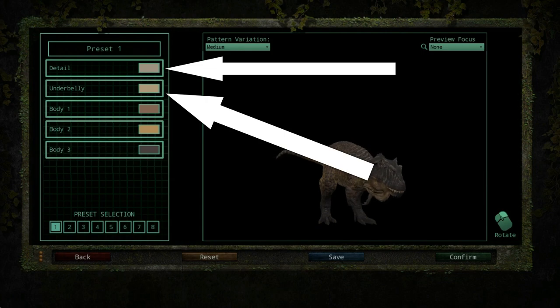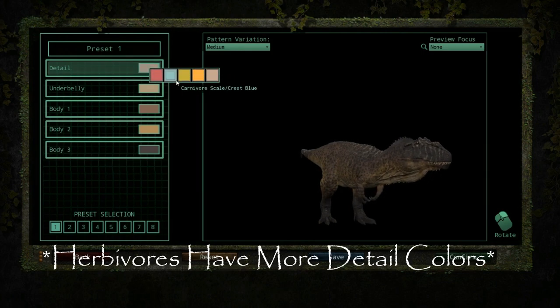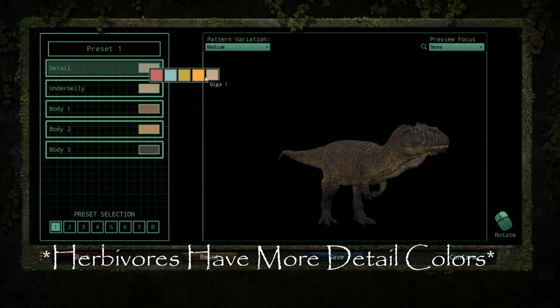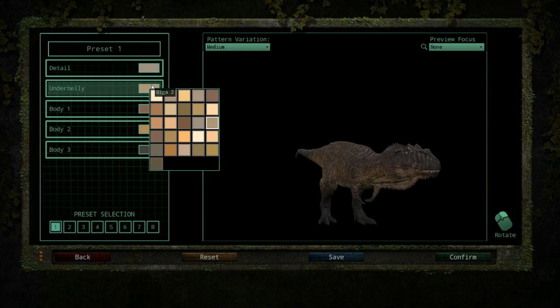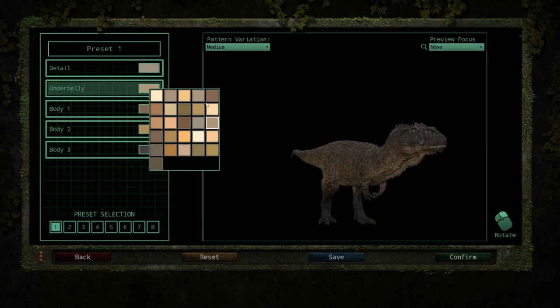Detail and underbelly are probably the easiest to talk about, so let's address them first. Detail follows a very small but specific type of color palette that is meant to highlight a dinosaur's specific traits, such as the Carnotaurus's skull and parts of its back, while others like the Triceratops's crest and horns. Underbelly is just that — the underbelly of your dinosaur. Self-explanatory, but you can choose quite a few different colors from it.